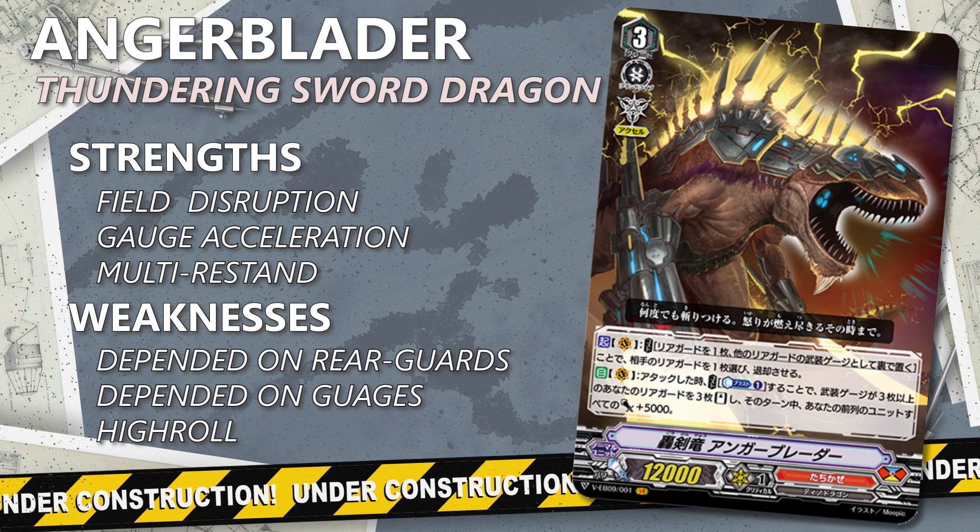This means all your units, even 8k grade 1s, can hit your opponent's vanguards. This not only gives you a lot of extra power but also extra attacks, and restunding units can be very devastating — especially if those units have a lingering effect like additional power, crit, guard restricts, or strong on-attack skills, which you would only benefit from once in a normal scenario. And incidentally we got a couple of those units in this set.